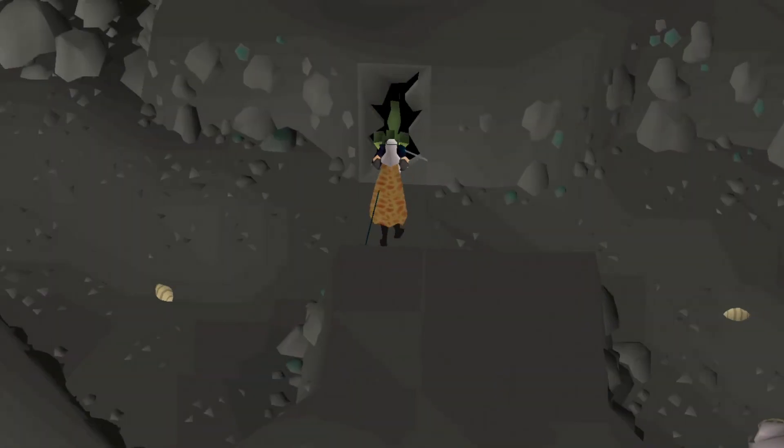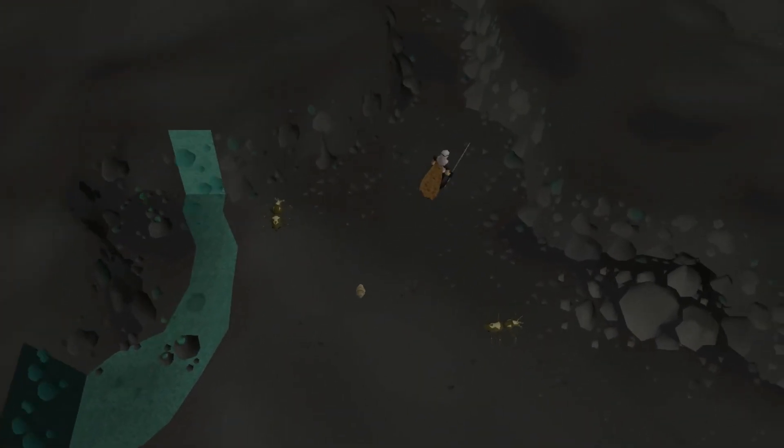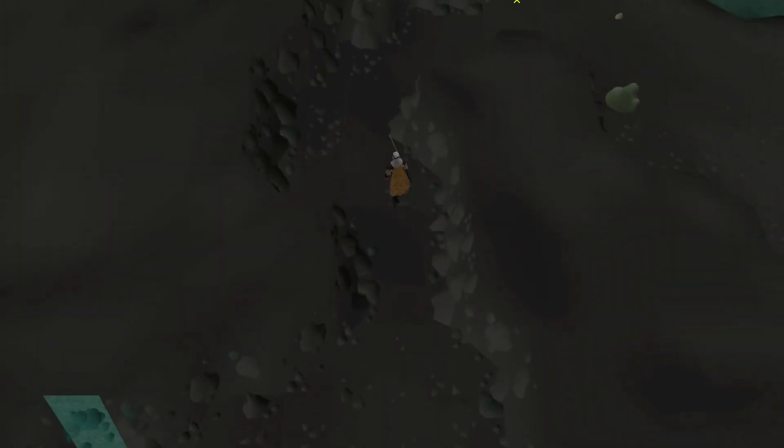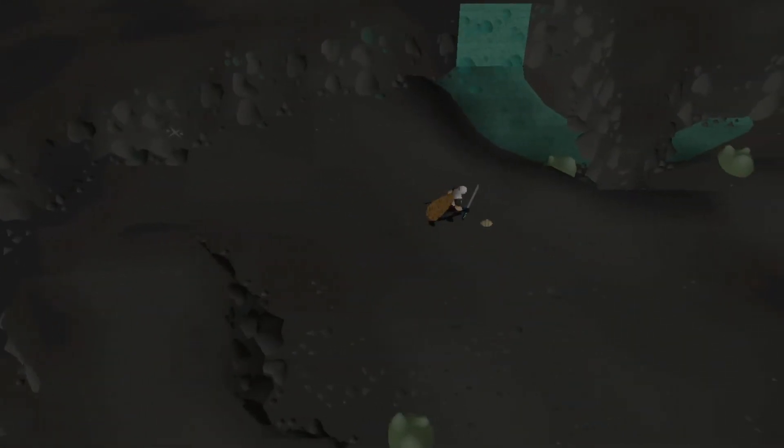If a spiny helmet or slayer helmet is not worn, these wall beasts will cause high damage to you when passing by certain holes in the walls. An important thing to note is that when traversing this area, an open light source like a candle, torch, or oil lamp is not recommended. This type of light source can explode and can also easily be extinguished, leaving you vulnerable to constant damage from stinging insects.